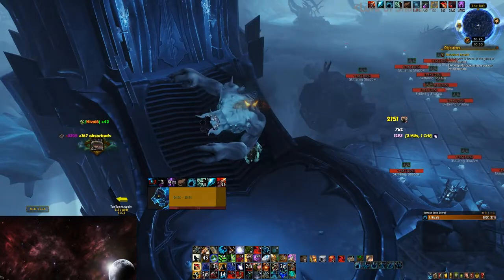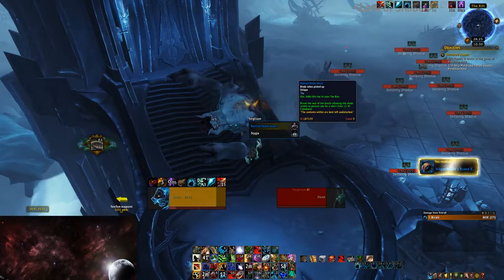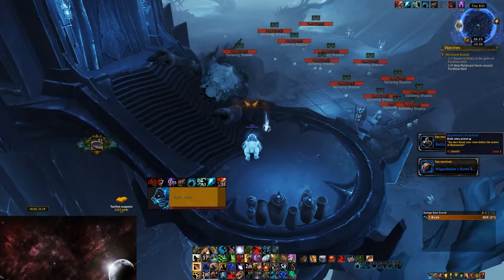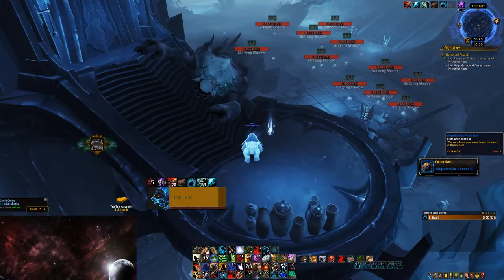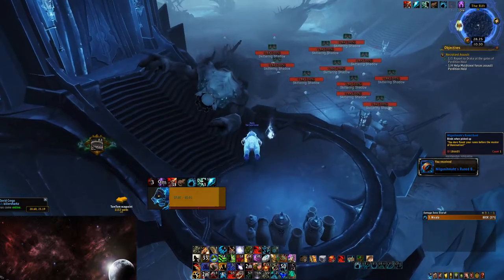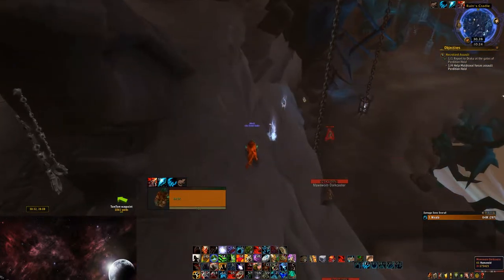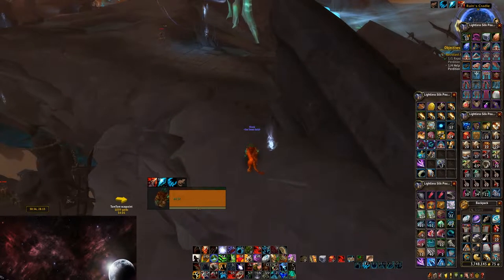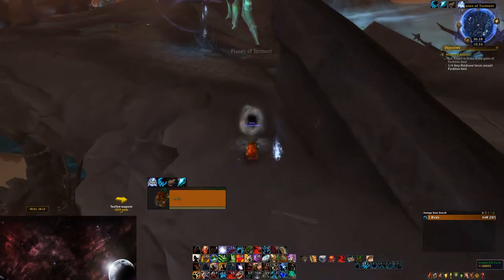Nilganimat's Runed Band can be attained by killing the rare Torglun, which can only be seen and attacked while in the Rift. Try to have a collapsing Rift Stone available for this one, as getting here with a repaired Rift Key will be pretty difficult, and having to beat that timer is just a lot of unneeded stress.